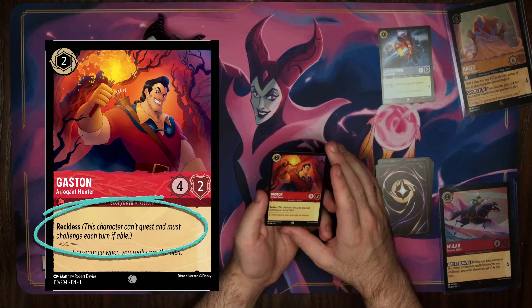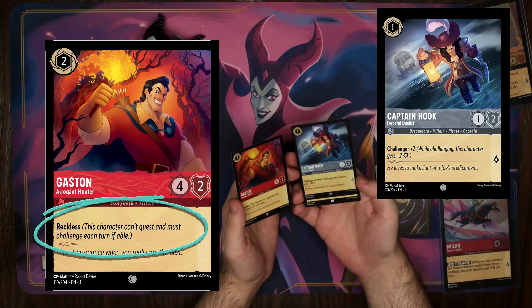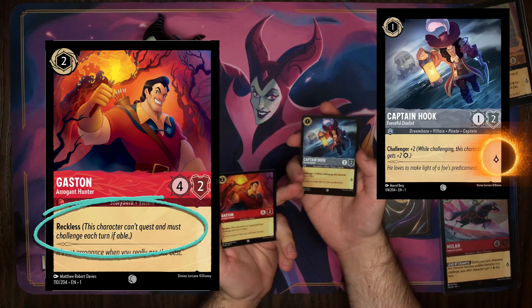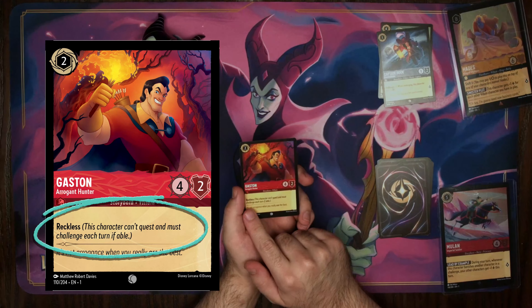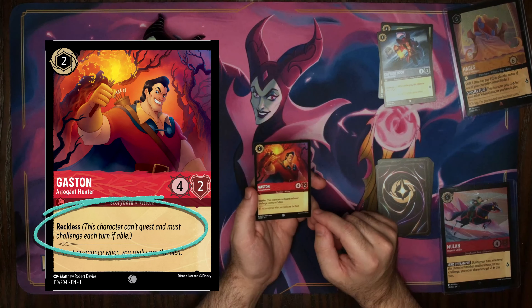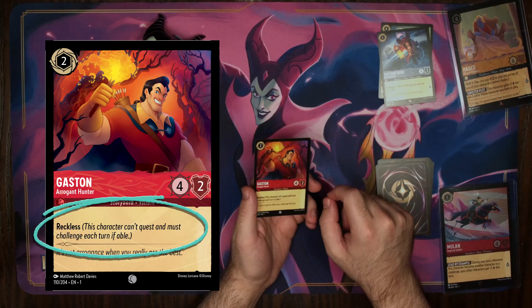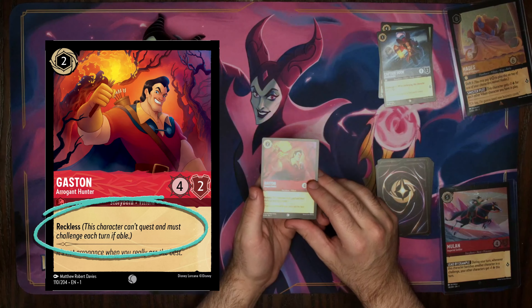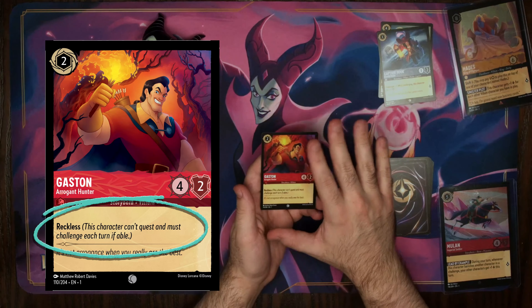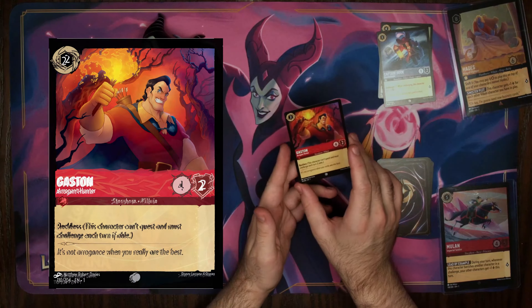The interesting thing about Gaston — and you'll notice it's instantly different from Captain Hook — is that Captain Hook, even though he can challenge, you can choose to quest him for 1 lore. Gaston, on the other hand, does not have any points he can score. Reckless makes it so that a character cannot quest and must challenge if able. It's not something you can just choose not to use. If there is a target card, or an opponent's card that you can target in a challenge, you have to do it with him. It can be quite useful if you want to put a card out there and deal with an opponent's card that's absorbing quite a bit of damage, and you don't have to worry about him missing out on questing points.